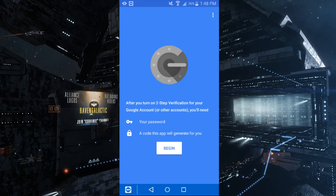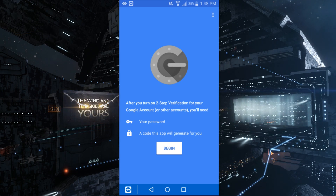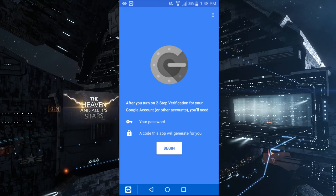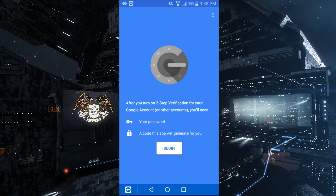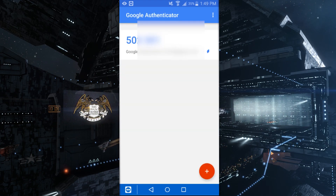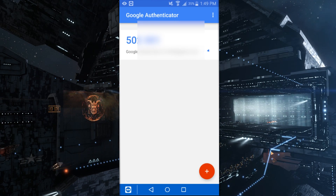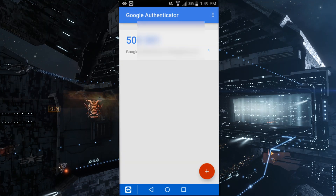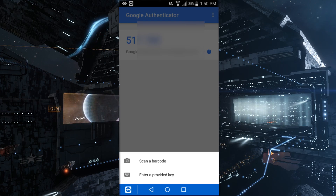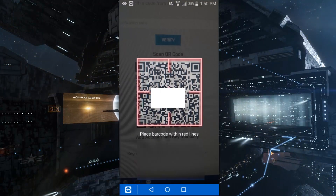After you open it, you will need to turn on two-factor authentication or verification on your Google account. This is pretty straightforward — you can just follow the on-screen prompts to do that. Once you have your Google account set up in Google Authenticator, go back to the EVE Online account management page. Tap the plus button at the bottom, select Scan Barcode, and scan the barcode that is on the EVE page.